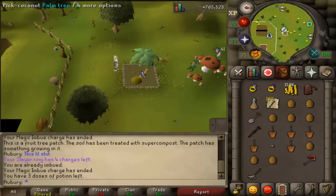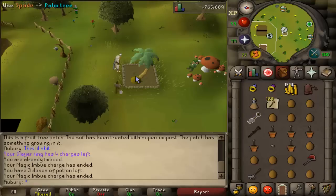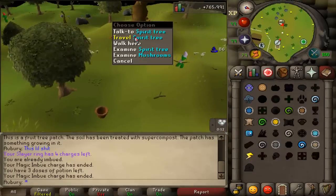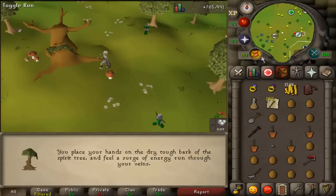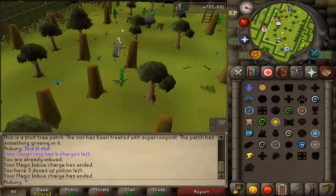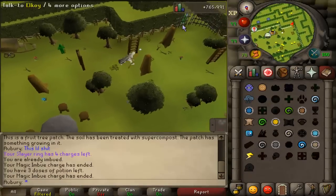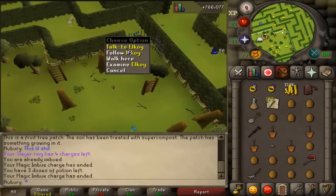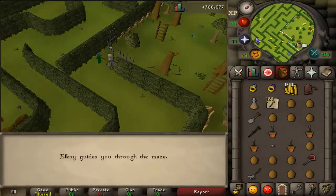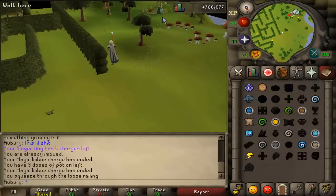There are actually 3 trees in the gnome stronghold area. Start off with the regular tree, then run over to the fruit tree patch. Next there is one more patch outside of the Tree Gnome Village — you can take the spirit tree there to get over. Run over to the fence, go outside, and follow Elkoy who'll take you to the outside of the maze. You do have to have the Tree Gnome Village quest done to be able to do this; otherwise take the spirit tree to the Khazard Battlefield and run south from there.